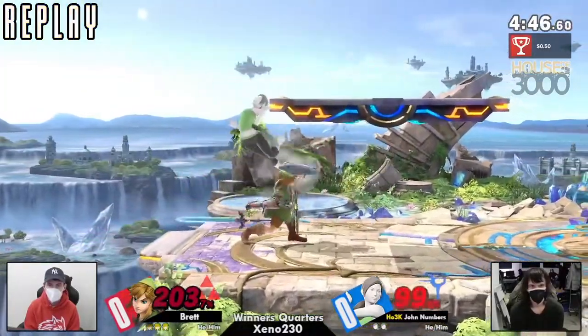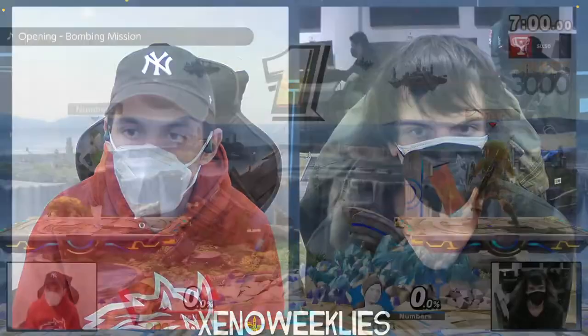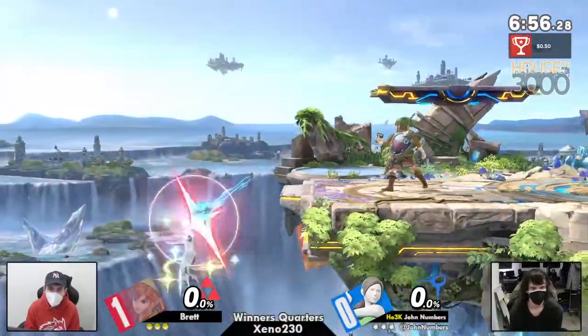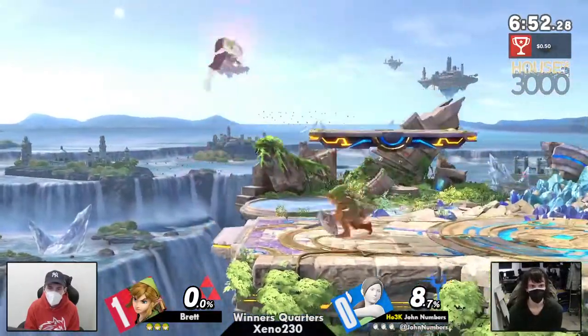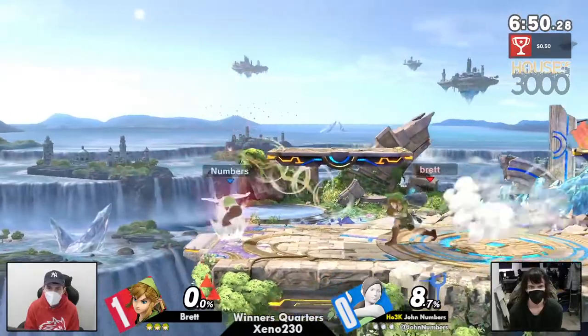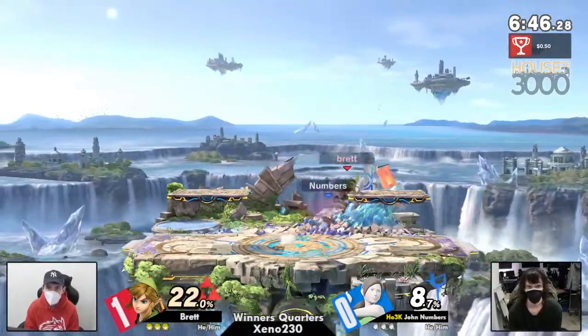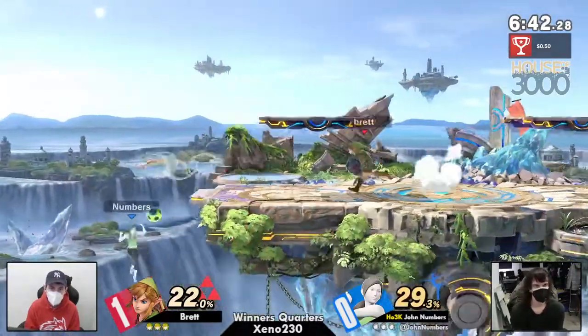I think now Numbers might need to get his deep breathing going. Last game, he wasn't really off ledge too much — possibly because the boomerang and bomb just kept messing him up like that. Brett was also using the soccer ball against John. John kind of has to be a little more aggressive against Brett if he wants any semblance of taking this to a game three.